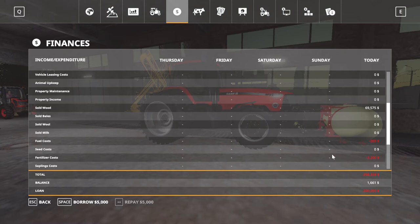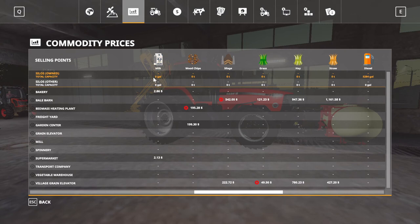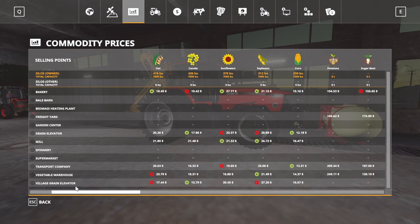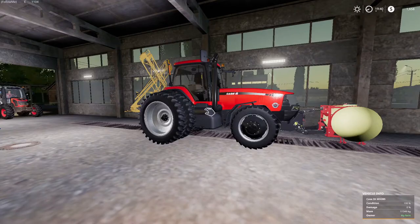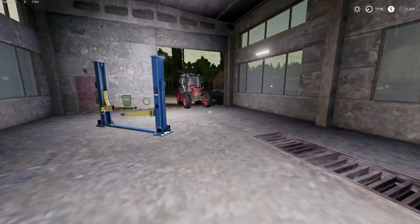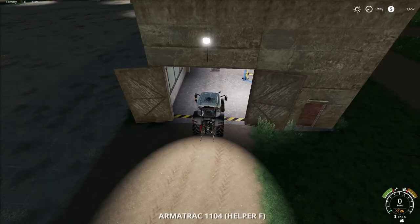Checking the financial stats: sold land, buildings, and wood for $69,575 so far. Reviews fuel costs, vehicle running costs, fertilizer costs, harvest income, wedge payment. Checks the silos - got a little bit of everything in storage. Need to get the wagon and start selling some of that crop. Going to have John remove the dual tires.